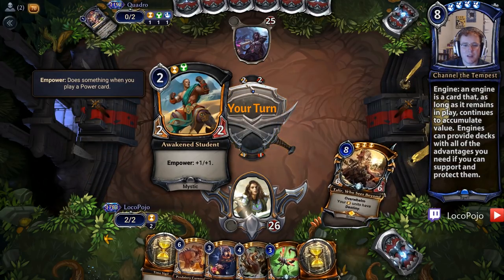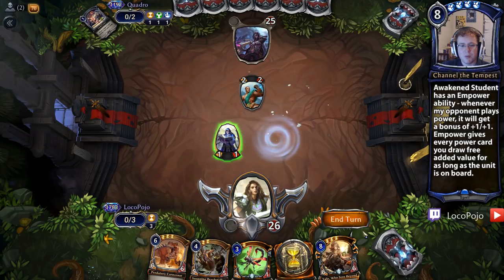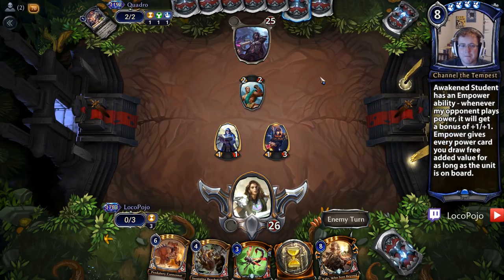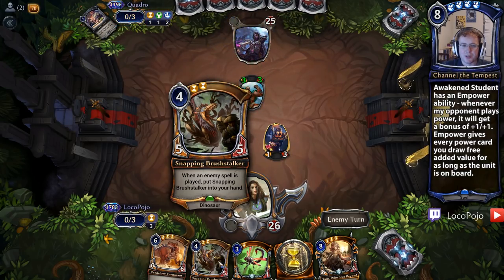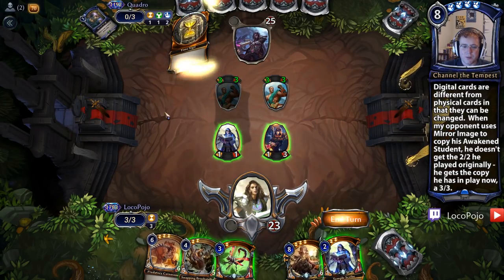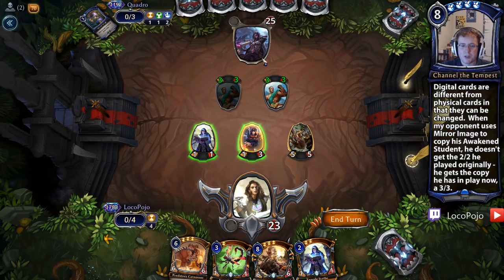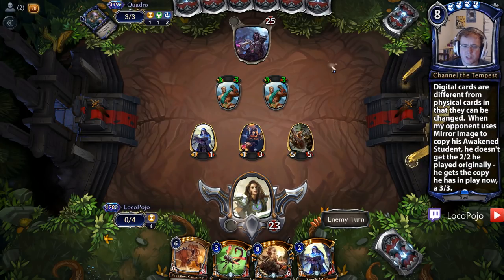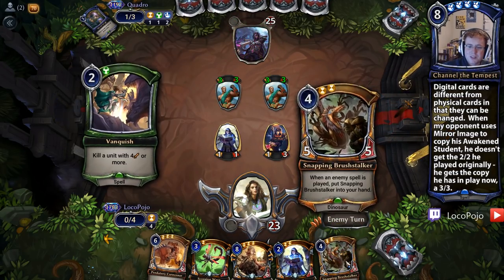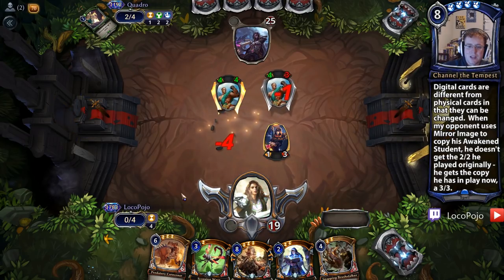Our opponent plays Seed of Order and an Awakened Student — a pretty rough card that gets bigger over time. We want to find ways to kill it, but Reliquary Raider should keep it at bay — our opponent won't want to attack when Reliquary Raider can defend. Snapping Brushstalker is a tricky 4-drop here, but it's worth playing — that gives us a 5-5. Reliquary Raider could attack but we'd be trading one card for a card in hand, and we don't need that right now, so we stay put. Maybe our opponent plays a spell to pop Brushstalker out, or uses Vanquish — but Brushstalker doesn't die to it, meaning he'd trade 1 for 0.